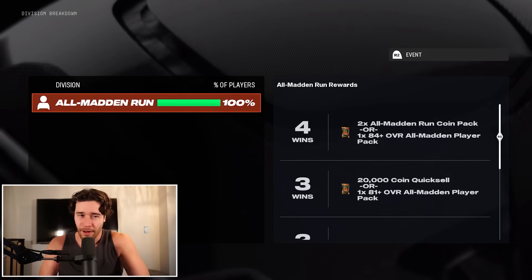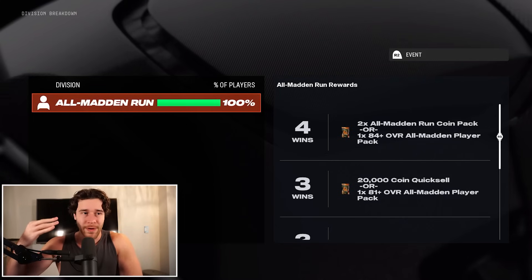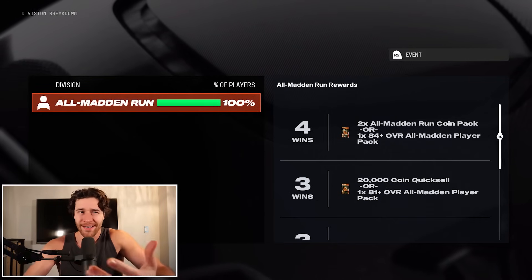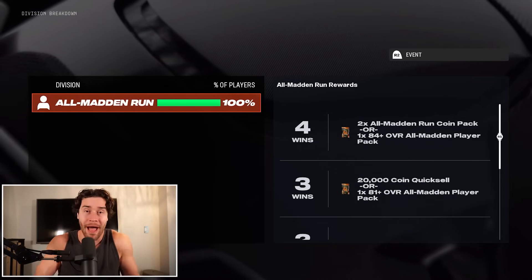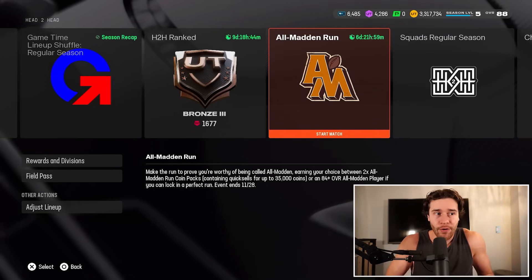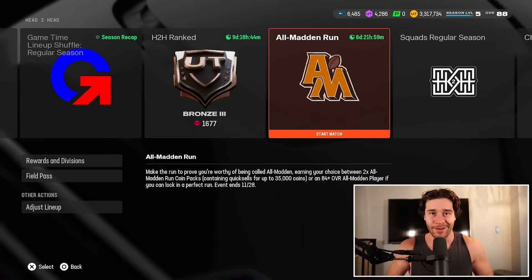What makes me think it's going to be pretty solid is the 3-win reward is a 20k coin quick sell pack. I would think the 4-win reward wouldn't give us less than 20k per pack. If it's giving us 25k, 30k, or 35k per pack, we're making maybe 50k, 60k, or 75k coins for winning 4 games. And boys, it's 2-minute quarters — this could be worth playing. I'll try it out for my no money spent episode and show you just how good the pack is.